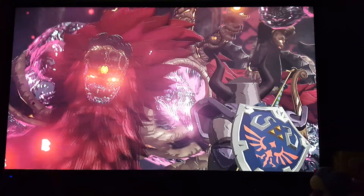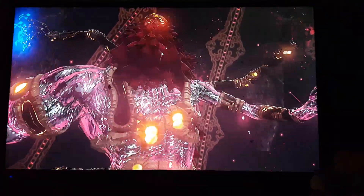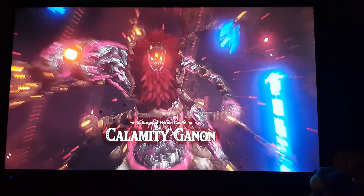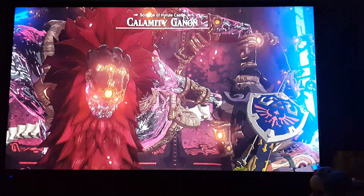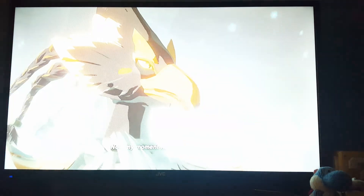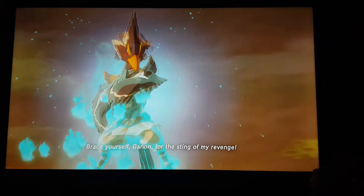If you haven't activated a normal Divine Beast, you have to fight the Blight before Calamity and his health is higher. If you don't have any Divine Beasts, then you'll fight the Blights in this order: Wind Blight, Water Blight, Fire Blight, Thunder Blight. If you've done one, two, or three Divine Beasts, then just leave out the Blights of the ones you've done. And we also get this awesome cutscene.